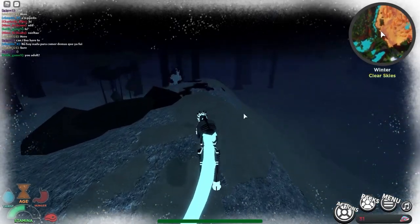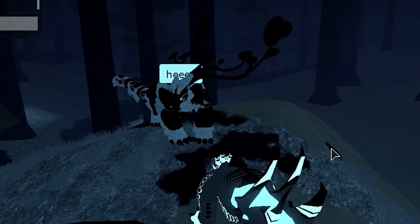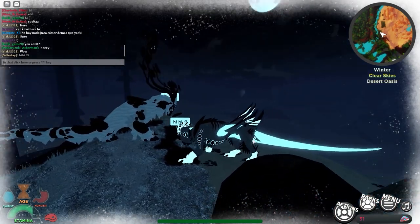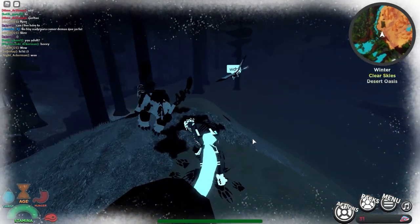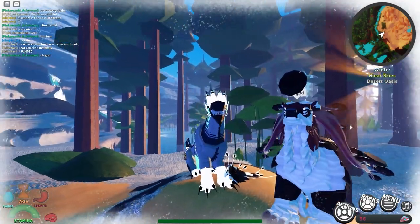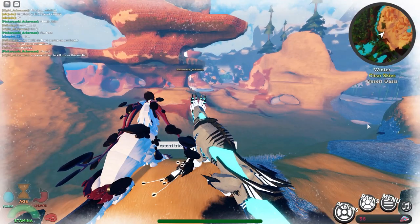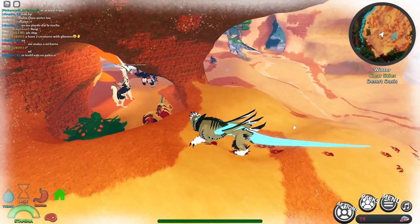I've spawned back in and met with Pink. There she is — she's a Warden, and it's very cute. I think it's the Valentine's Day one. And there's Knight — Knight's a tiny little Paro, and they're actually a Glimmer too. We finally met each other and none of us died. We sat and chatted for a while; we're quite close to the Oasis, so I'm going to go see what creatures are there. I really don't want to get attacked or killed for being a Glimmer.